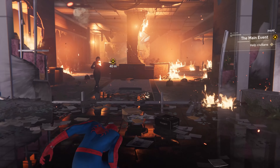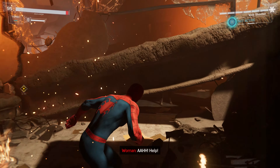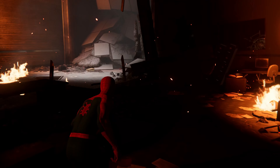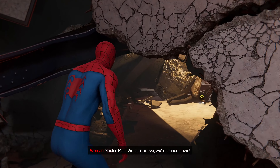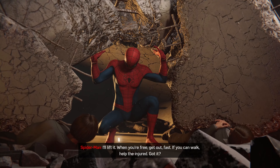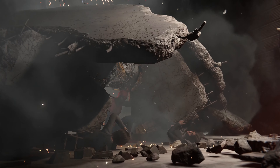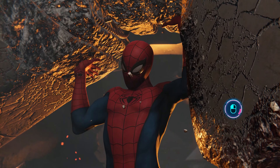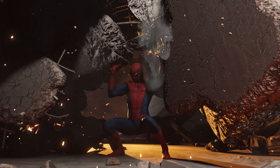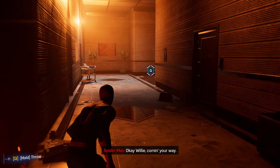Help! Somebody! Everyone clear out — evacuate the building! Those people need a way out. I'll find them. Spider-Man! We can't move — we're pinned down! I'll lift it. When you're free, get out fast. If you can walk, help the injured. Got it? Thank you. He did it! Let's go! Okay, Willy, coming your way. Spider-Man, it's Yuri. How we doing, Captain? Could be better — our choppers took a beating. We just had to ground our last one.